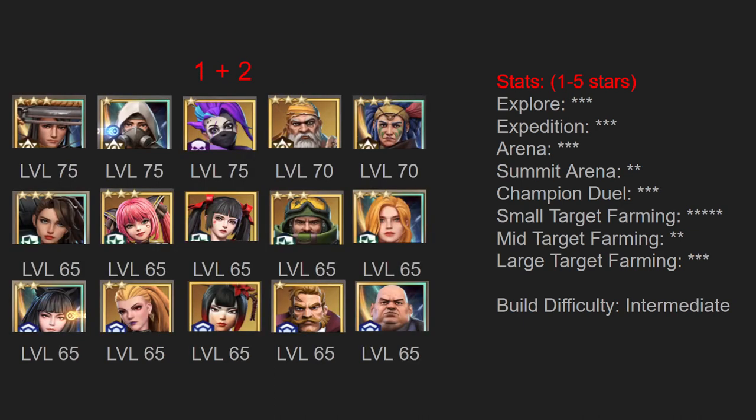The sixth composition is the one plus two. This composition runs one primary lineup and two balanced secondary lineups. The goal of this composition is to maintain some ability to perform aspects of the game that require one strong lineup while maximizing our small target farming.